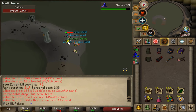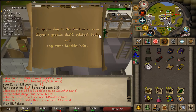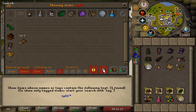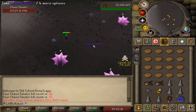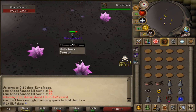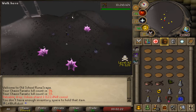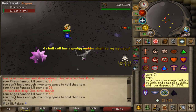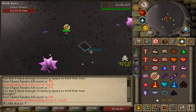Here is another elite clue from Zora - let's hope for some more Sherlock steps. I got a clue step that requires the split back body and I still don't have it, only the legs, so it's off to Chaos Fanatic. This is not the drop I was expecting but it's pretty cool - I'd like to get the Odium ward one day so having the shard helps. Thankfully a much quicker grind with a blowpipe. Here is the split back body.